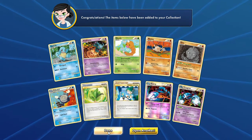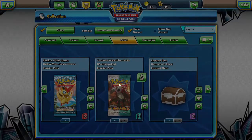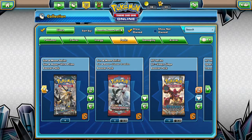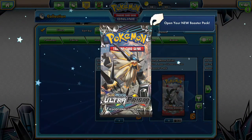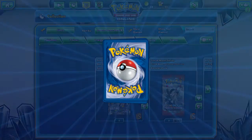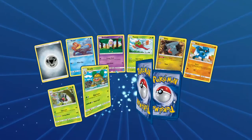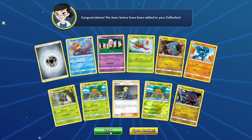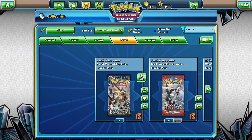Thank you guys so much for stopping by. We'll go again tomorrow with 2 more packs. Maybe I should start getting into some of my Ultra Prism packs — I have like 9 of them just floating around. Let's just see what we get if we open one. I want some double grotto action with a Garchomp — we have plenty of those. Thank you guys so much for stopping by, this has been DapperJabby. I bid you guys a little lot and I hope to see you in the next video. Have a good day, bye-bye.